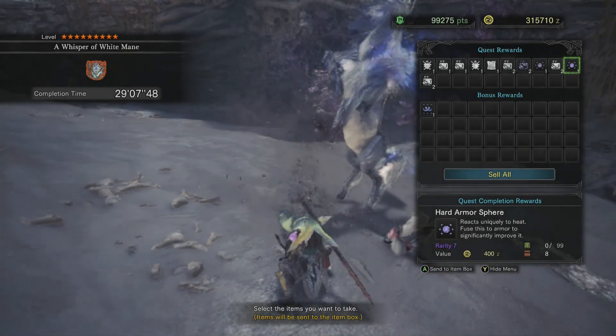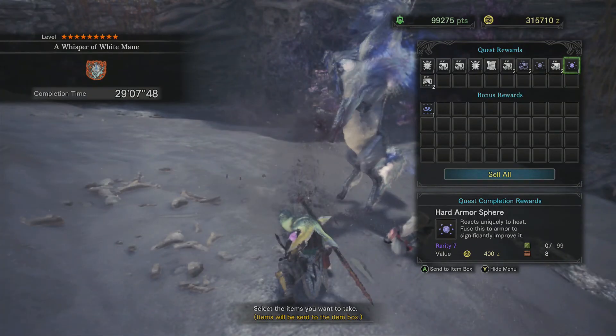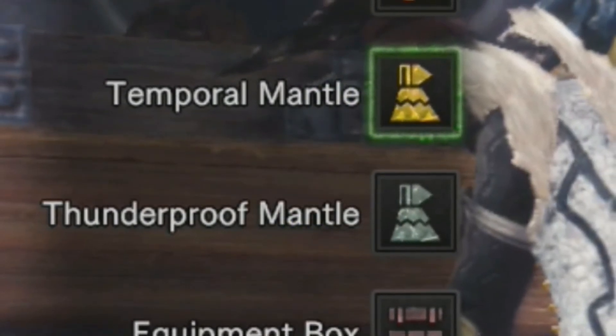I'm gonna make this video short and sweet and just tell you how to beat arch tempered Kirin. There's only two, maybe three things you really need. Let's get directly into it: the temporal mantle. That is a must — you need that, that shit is a godsend.